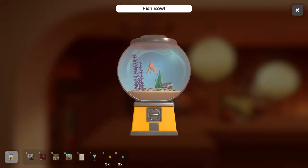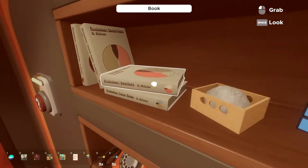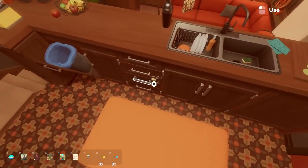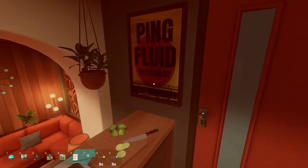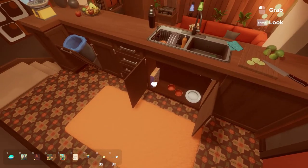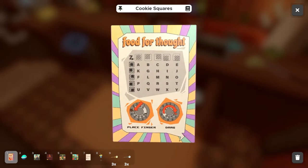A goldfish, hello. Okay, I don't know what that's for. Elephant books, polaroid, Rubik's Cube, box, telephone. There's probably a number somewhere that I have to try. Ping fluid, limes. Anything up here? Cookie Squares — food for thought. Place finger and drag. But what does it mean?